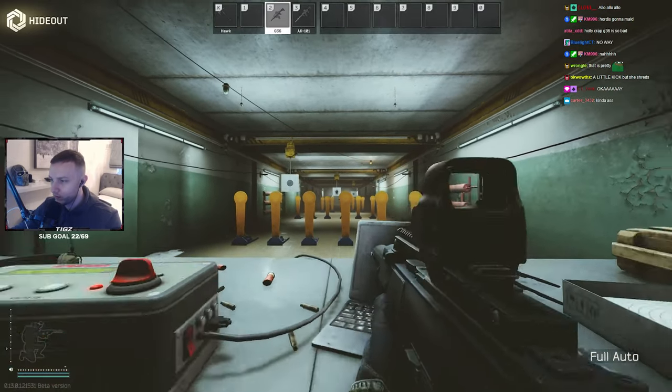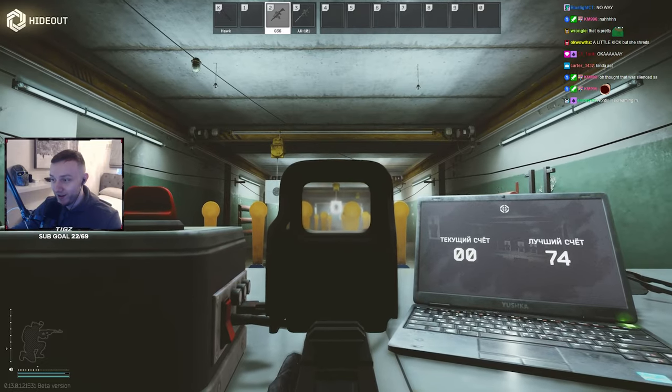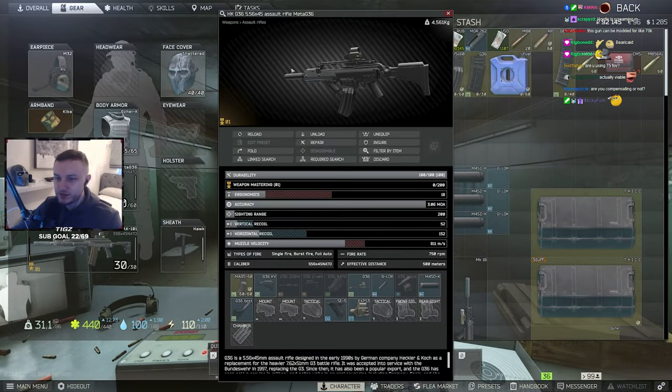Crouch recoil — holy shit. Damn. That's actually kind of good though. That actually makes the gun usable. G-36 is actually usable now.